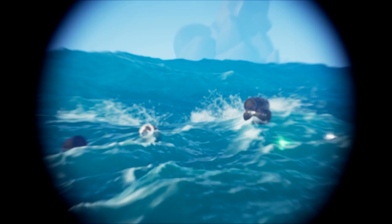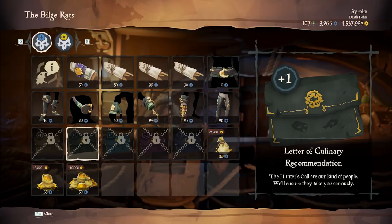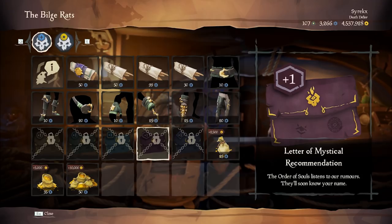You can also buy Letters of Recommendation from Duke every month for 30 doubloons each — these give you exactly one level. It's not worth buying them at a low level, but make sure to buy them before a new content update comes out.